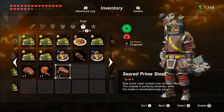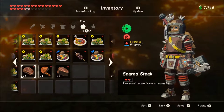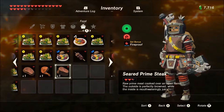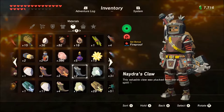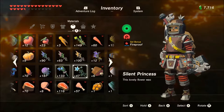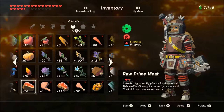This now provides us with more hearts when we eat it. As you can see, seared prime steak is giving us two and a quarter hearts versus a non-cooked one at one and a half hearts.